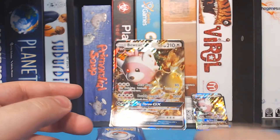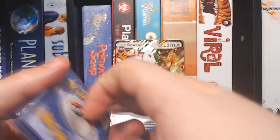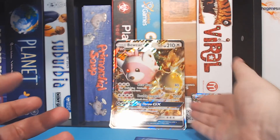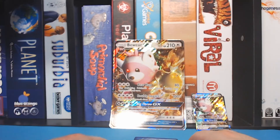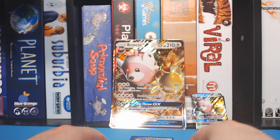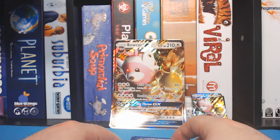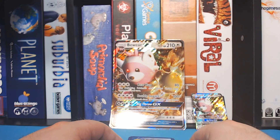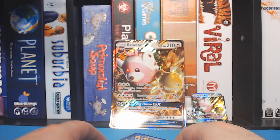Alright, folks, that's gonna have to do it for this one. The craziest pull that we got today, unfortunately, was this big promo card. They might say Beware, but I'm not sure of what — Beware that the Gengar pack ended up being better! It ended up being a little bit better. But we'll see what happens next time when we acquire more children's card products. I hope you have a good day, and thanks for watching.